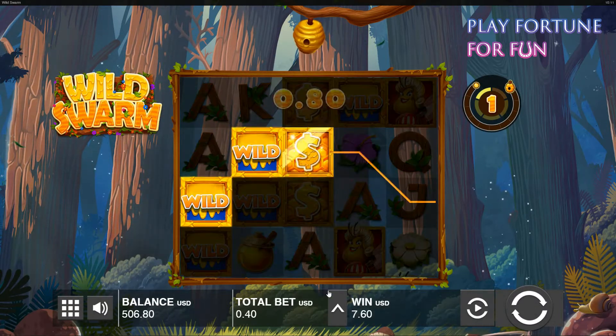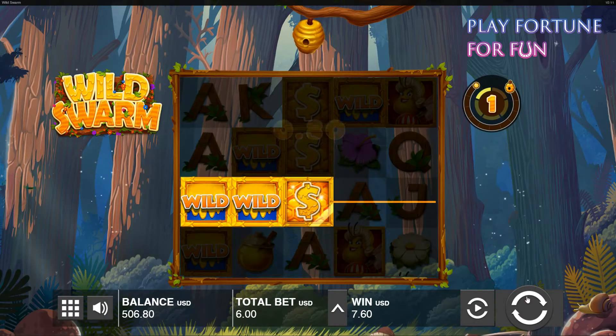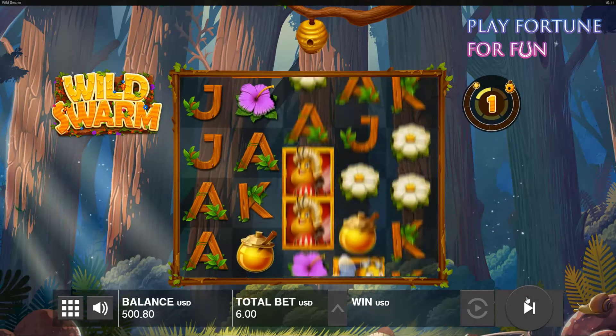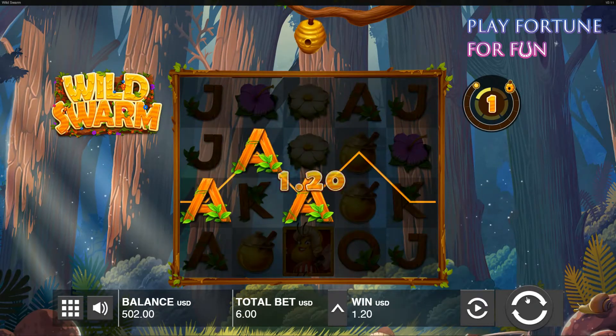The number of free spins and instant wins increases as the hive fills up. In addition, the more bees you collect in your hive, the greater the chance of triggering swarm mode, which in turn gives you sticky wilds that radically increase your chances of winning.